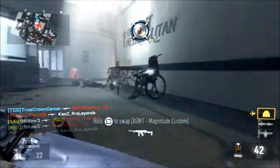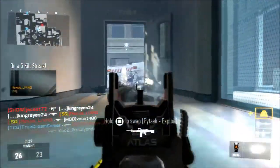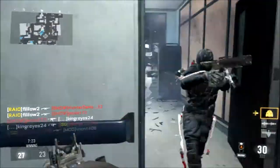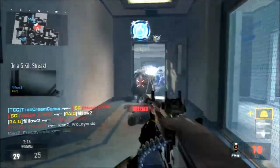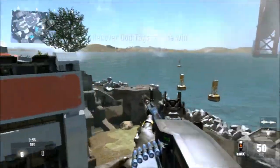My two favorite heavy weapons in the game are the EM1 and the Melee, so that's all I really use when I use a heavy weapon. For the best class setup, you would need a Stock because you're really slow with it — it's an LMG, you're supposed to be slow. You should use a Quick Draw Grip too because you aim in extremely slow as well.